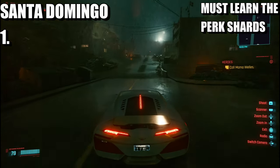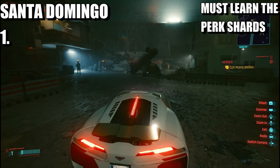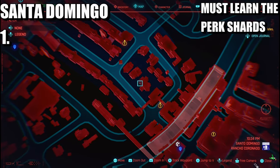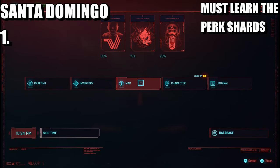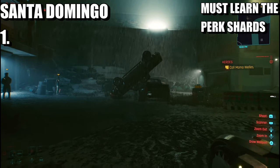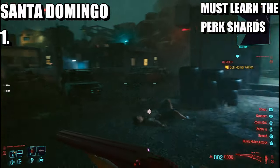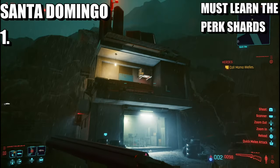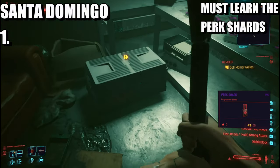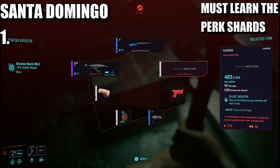We're pulling up to the garage right now and it should be opened — yes it is. So basically you just go to that crime wherever it was around here and complete it. Once the job is complete, come to this garage because the first perk shard is going to be over here. Take out the enemies, then head over to this perk shard and learn it — not take it, learn it.